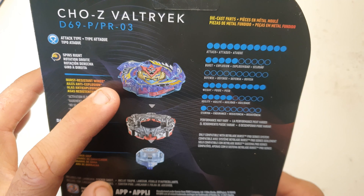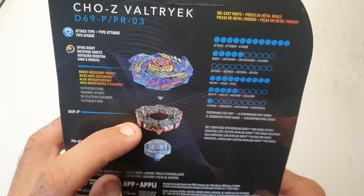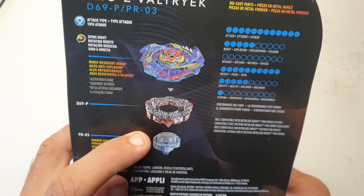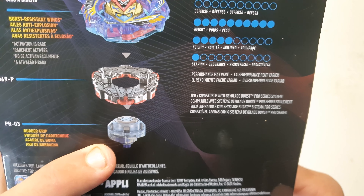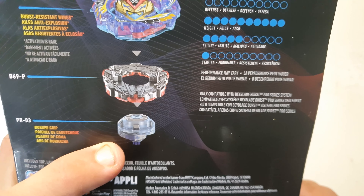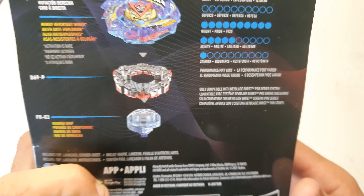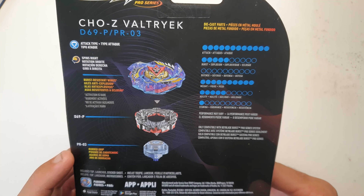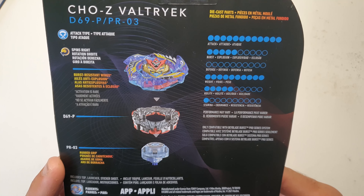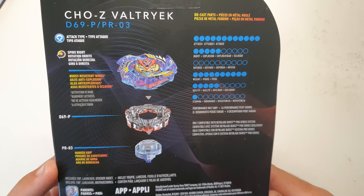Here is the exploded view of our Chosy Valtryek. You've got the energy layer up here with the burst blockers, the weight disc underneath it, and the driver — which is not actually the correct one for this Beyblade. It's supposed to be an Evolution driver, but in this release they've given it a different driver, which is a bit of a shame. If you have some Takara Tomy parts or an Evolution driver from a Hasbro Beyblade, you could probably fit that on to get it back to its original setup.